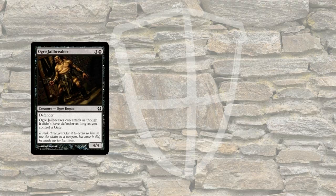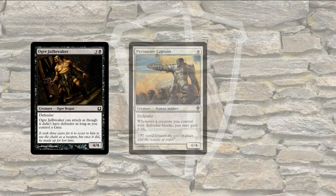Here's Ogre Jailbreaker. It's a Defender, it's a 4-4, so pretty powerful. But Ogre Jailbreaker can attack as though it didn't have Defender as long as you control a Gate, which is a type of land card. So it has Defender, it's a Blocker, but you can turn it into an Attacker under certain conditions.